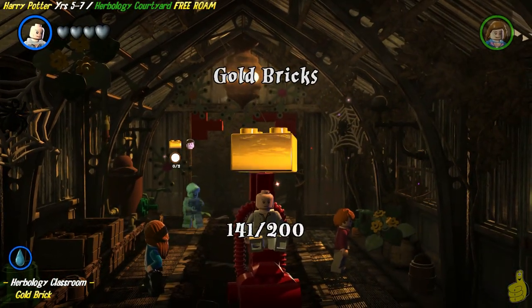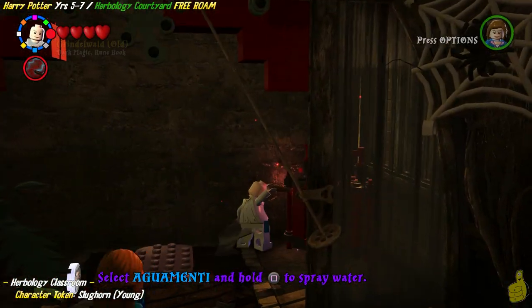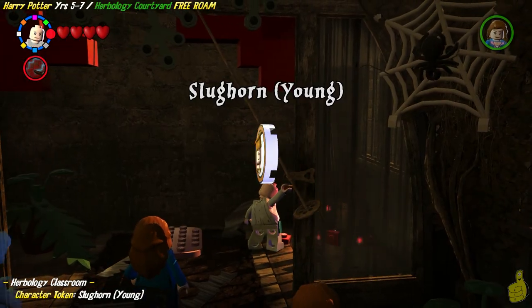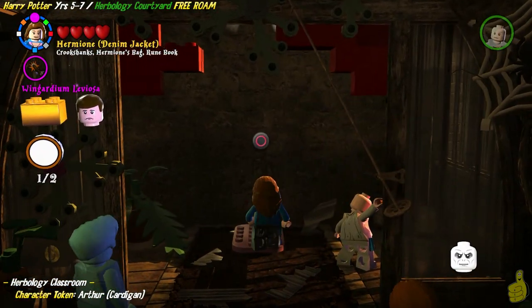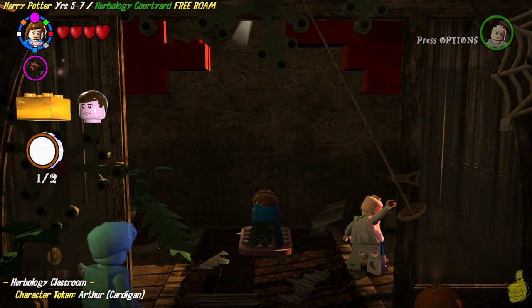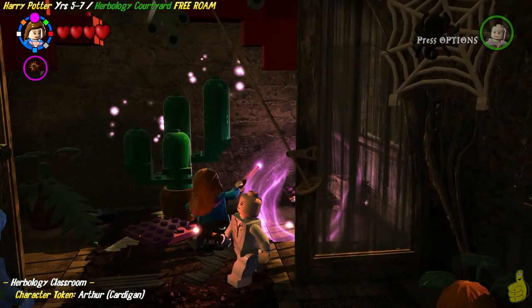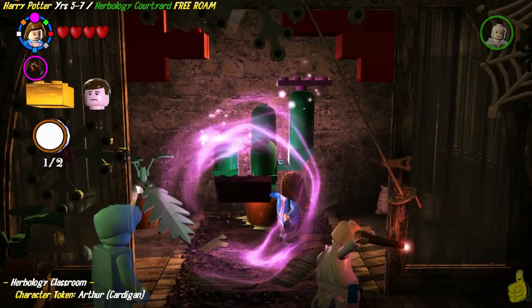You might be able to go five, four, one, two, three, four - however you do it, just make sure you get all five and collect that gold brick. Next up, we're going to use dark magic in the back right corner of the newly opened area, now that we've carved out that red wall. And look at that, we got Slughorn Young. We got a bag of tricks pads - we're going to go ahead and use Hermione to pull out this sweet bag here. And what a cactus.